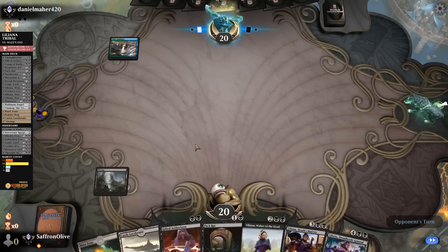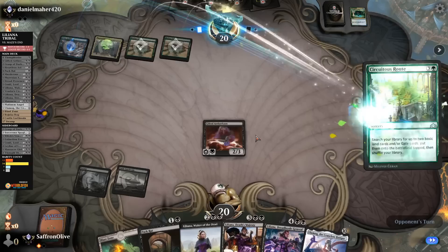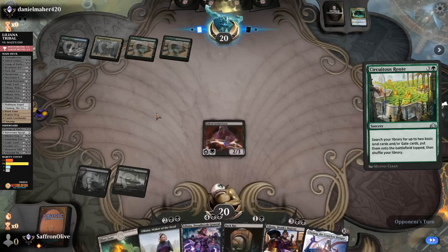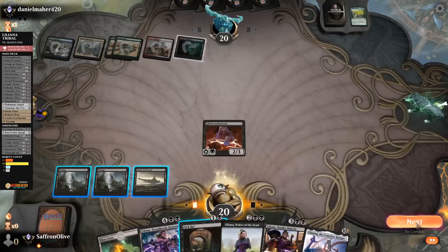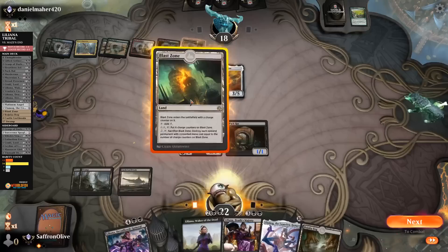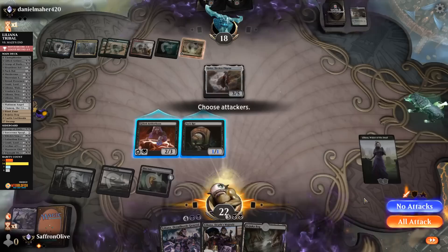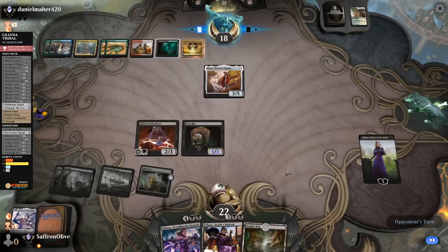Opponent is ramping like crazy — up to seven mana next turn. They could have a really quick Ugin. We draw the land, play the land, go to combat, hit our opponent, gain some life, play Pack Rat, pass the turn. Opponent gets a Cataracts and lands. Blast Zone, Liliana — take it up, discard Ulamog. No attacks — Uro is so scary.